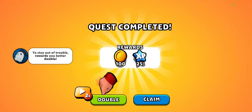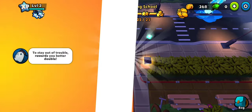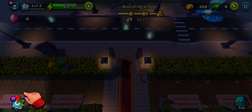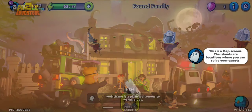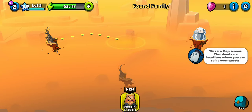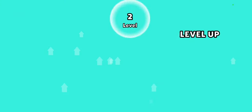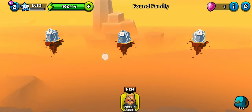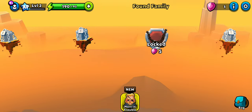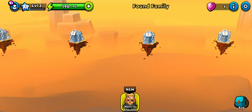We can also double the reward. With that much XP we will also level up. They are showing us the map — that is where the locations are. We leveled up and got some energy as a reward so you can continue for a while. There are even more locations that you unlock later as you progress.